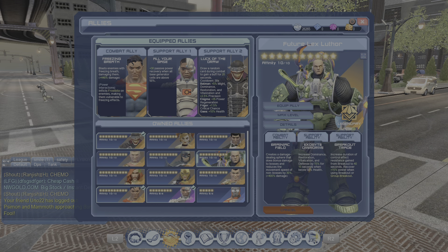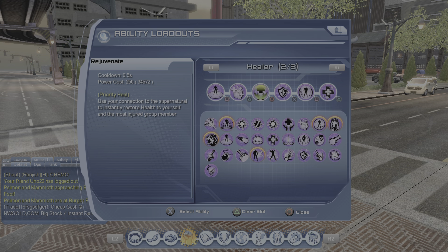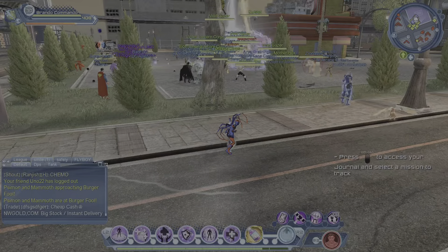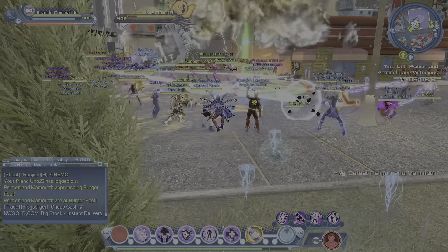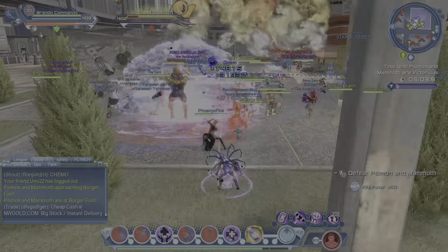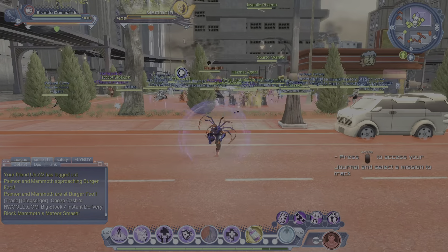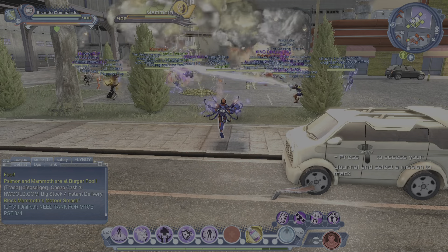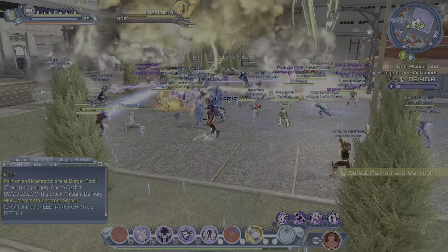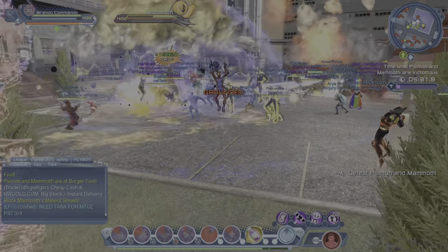Alright, the little fight is going to start up here, so I'll show you a little rotation. Basically, you start out by throwing your heal-over-times — Circle of Protection and Soul Well. After that, you use your group priority heal whenever you need to. Let's say you're in a raid and your teammates are low health — that's when you want to use Invocation of Renewal; it's a big heal. For the most part, you're just maintaining your two heal-over-times. Keep the shield always up as much as you can.